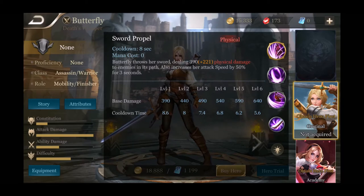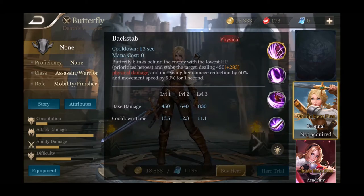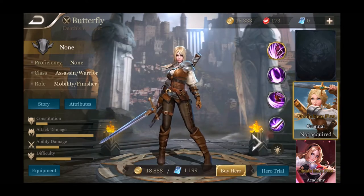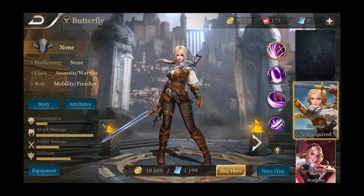Her ultimate is Backstab — Butterfly blinks behind the enemy with the lowest HP, prioritizing heroes, and stabs the target dealing a bunch of damage, increasing her damage reduction by 60% and movement speed by 50% for one second. So she takes 60% less damage for one second while increasing her movement speed by 50%. That's pretty insane — the ultimate is actually incredible.